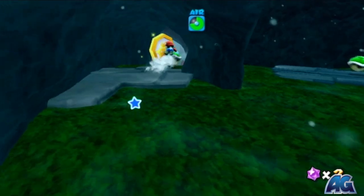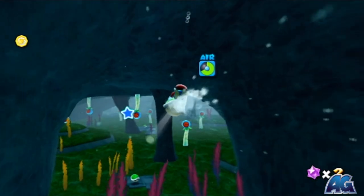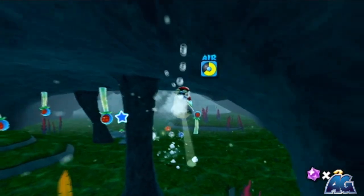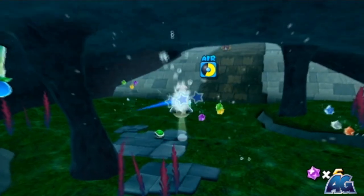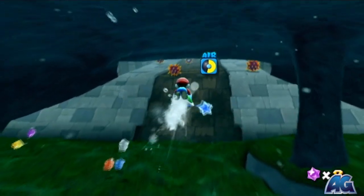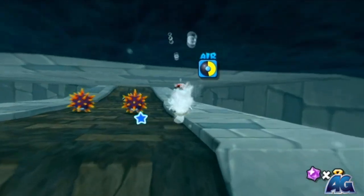Keep moving, and in here is going to be the comic coin — don't forget to grab that. And then you're going to go through this big room full of these big slimy guys. You really don't even have to shoot at them; you can pretty much just bypass them.